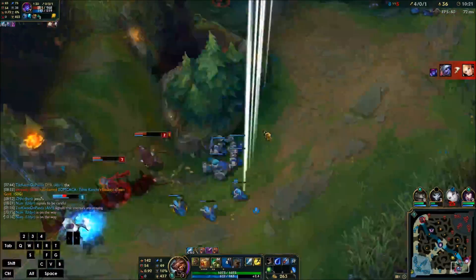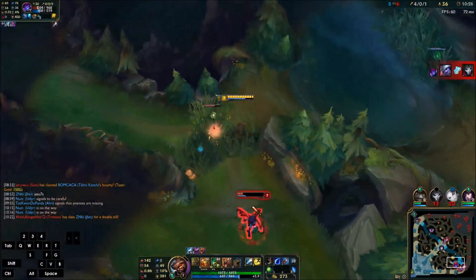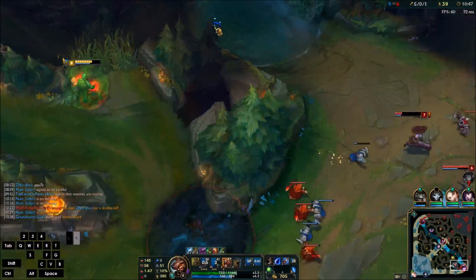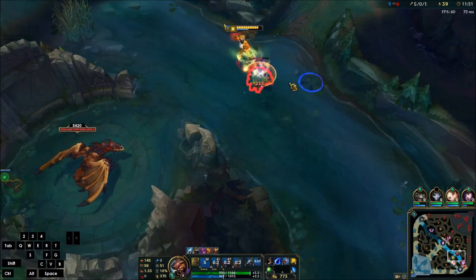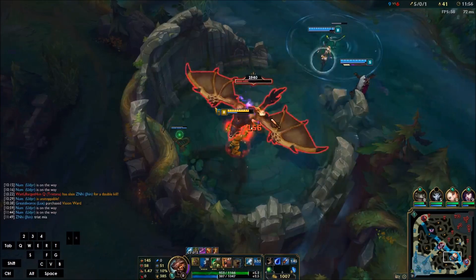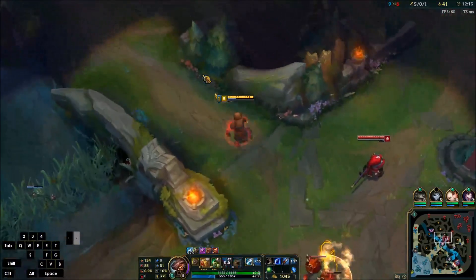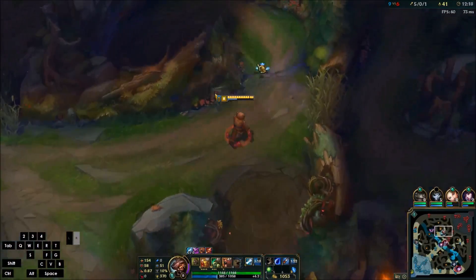Let's try bot lane again — definitely gonna end up with something. I did attack-move into that bush to automatically attack the nearest target and it was a ward, so attack-move is not always the best thing to do when you're walking into a bush, apparently. Alright, so dragon. I'm just going to walk through mid lane — I really don't care who sees where I'm going because I know nobody's going to do anything about it.